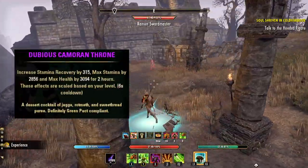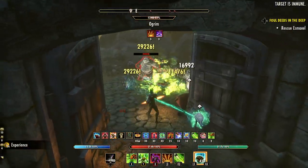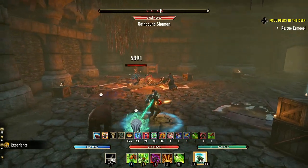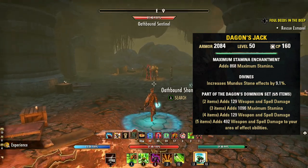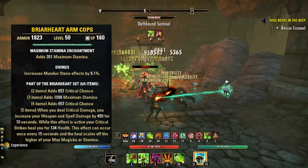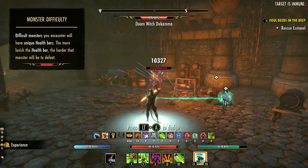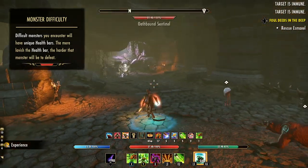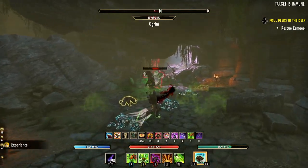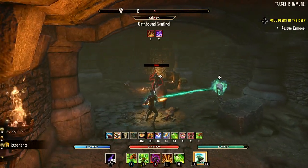Any food that provides both stamina and stamina recovery will be ideal for this build, helping with sustain as well as increasing overall damage. Basic stamina potions will be totally fine. For sets, on the Bowzerker we want to focus on AOE damage primarily — a great set for this is Dagon's Dominion, which adds weapon damage to AOE abilities. Pair this with any other offensive set such as Briarheart or Spriggan's — all great options. You won't need a back bar on this setup, just a front bar bow. For the monster set, things die so fast that a standard monster set isn't very helpful; instead try two separate monster set pieces, like one piece Slimecraw and one piece Icehart, for the extra critical chance. You can even use a mythic item like Ring of the Wild Hunt for even more power.